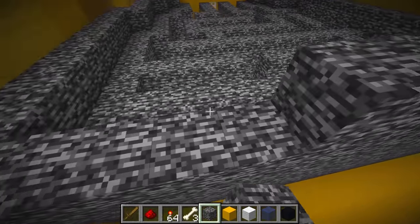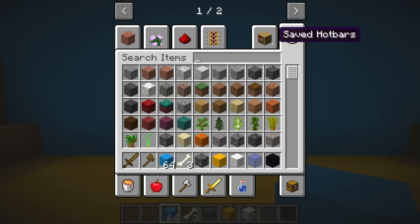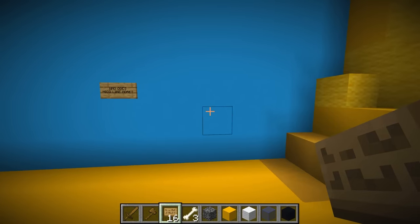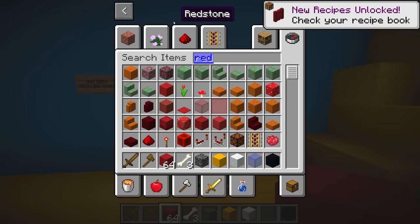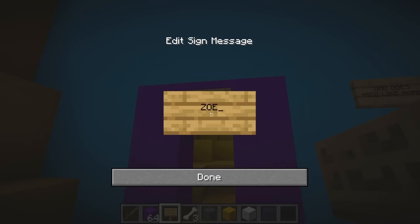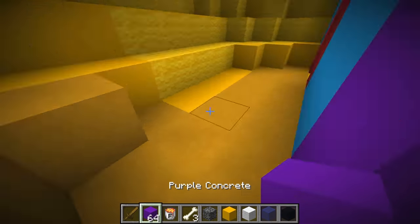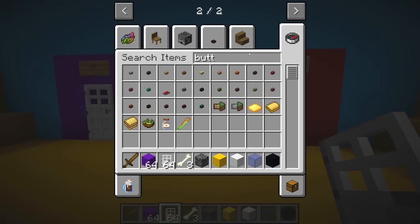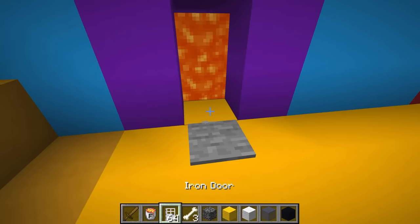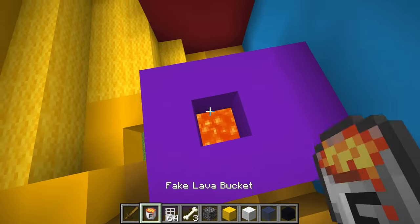Now let's lead this to a trivia room where Cash is going to have to solve a super secret question about me. I fill in the walls and put a trivia question: who does Nico like more? Option one will be Cash and option two will be Zoe. Obviously I like both of them equally. But what they don't know is I'm going to put fake lava on both sides, so they're going to think both are the wrong answer. I place doors with pressure plates underneath them and fake lava on both sides. Really you just have to go through and go up - the answer will be at the very top. This is so evil.